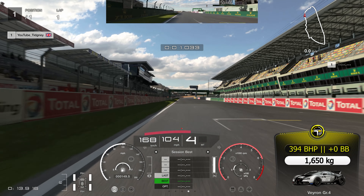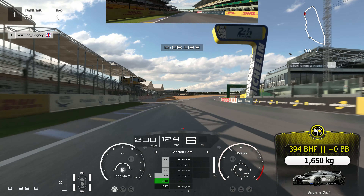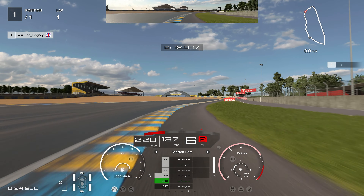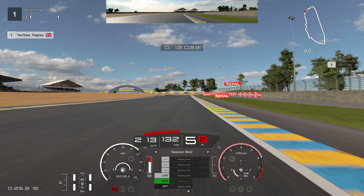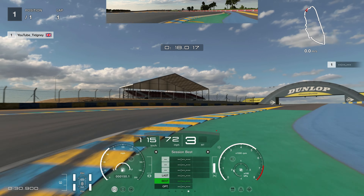Let's set off with the Bugatti Veyron. First of all, short-shift the car — you can see the gear number when we go to shift. Head over towards the left-hand side, then turn in quite early towards the right, using all of the track. As we go into the straight-line braking, always brake in a straight line and brake at the total sign on the right-hand side. We want to cut all of the inside as much as we can, and then cut this one as well.